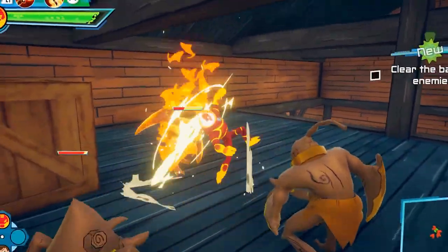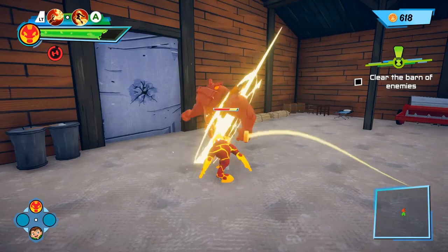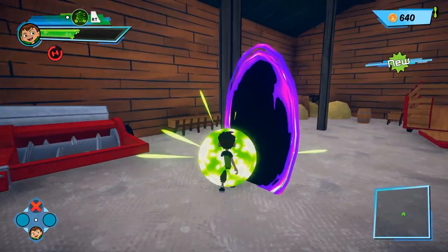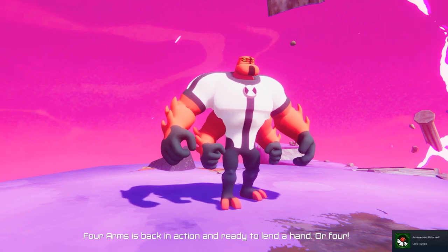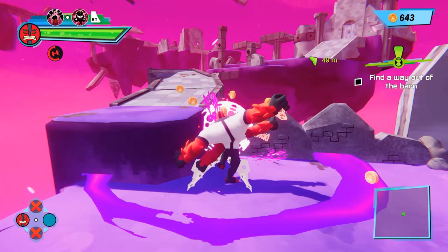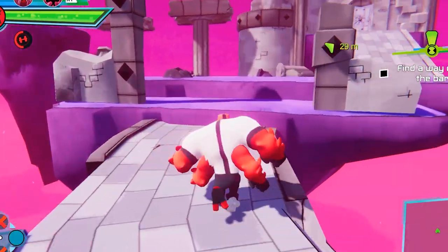Now I gotta check out this guy's barn — apparently there's strange noises coming from it. Yeah, I definitely see what you're saying. These big guys you gotta take them out from the back because they don't take any damage up front. I found that out the hard way. Alright, took care of those guys. Now looks like we've got another portal. Four Arms! He's got spinny arms — I can get down with that. He's definitely stronger than Heat Blast but way slower.